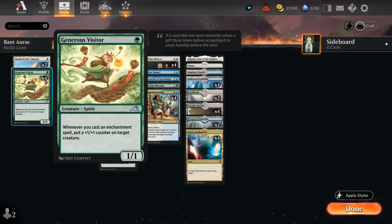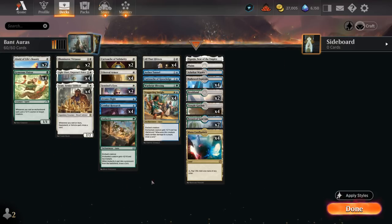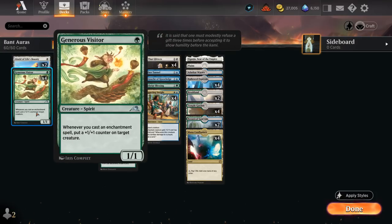Generous Visitor is a 1/1 that says whenever we cast an enchantment spell, put a +1/+1 counter on target creature. Sometimes you just play Visitor and then load it up with enchantments. Although sometimes we can also play Visitor, play a 2-drop, and then start playing all our auras and get additional counters in the process.